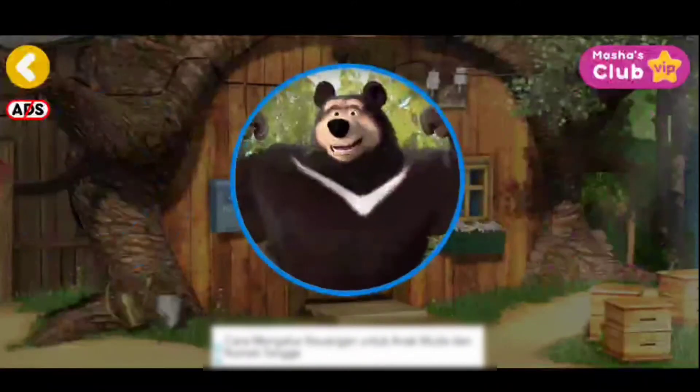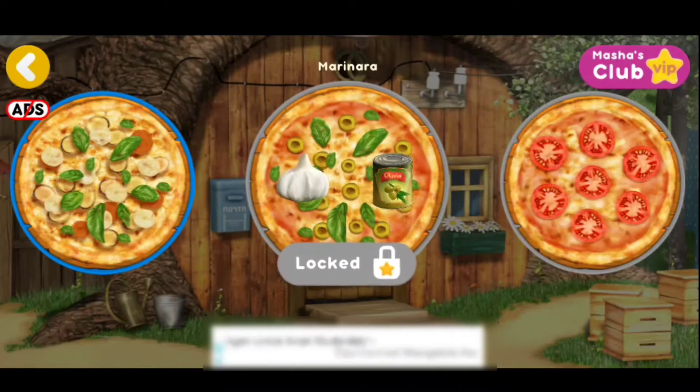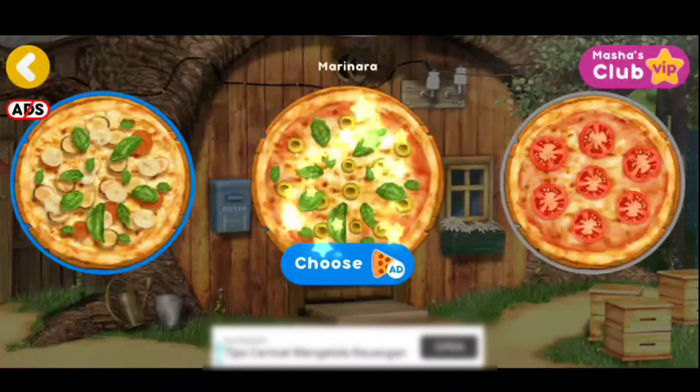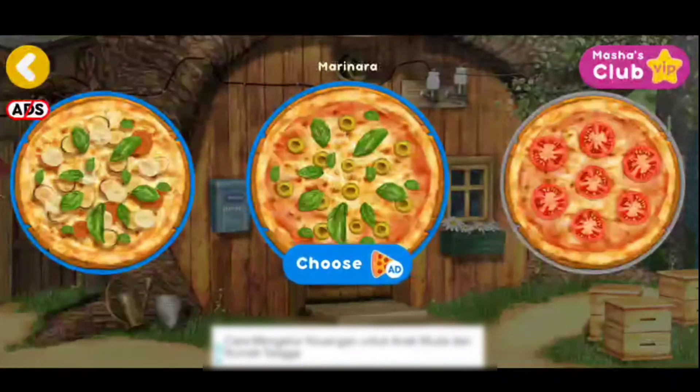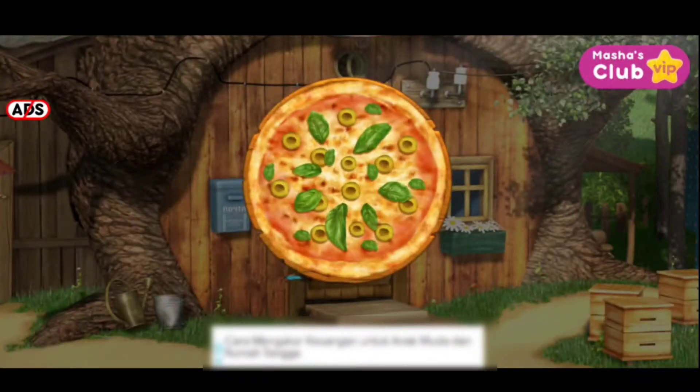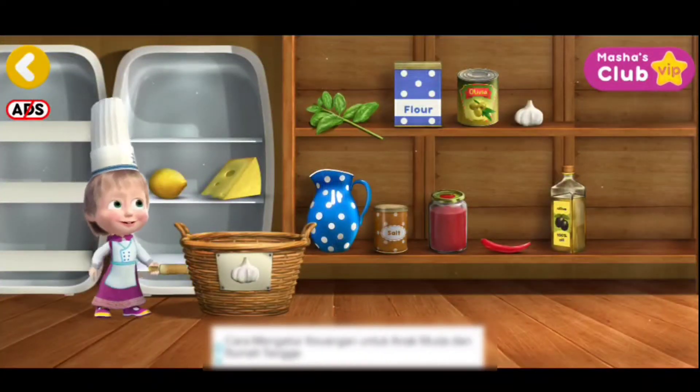The Black Bear. You've unlocked a new pizza. Marinara. Put the necessary items into the basket. Garlic.